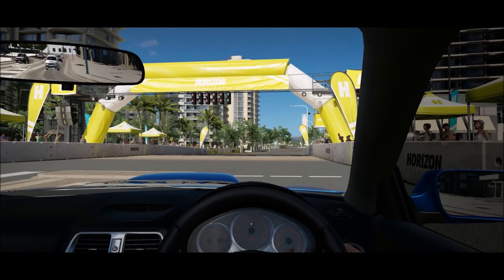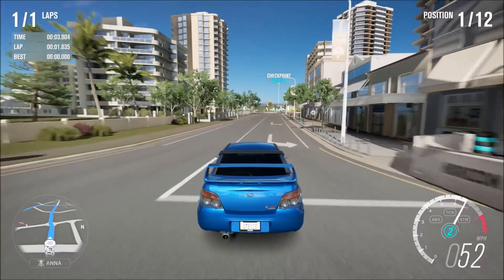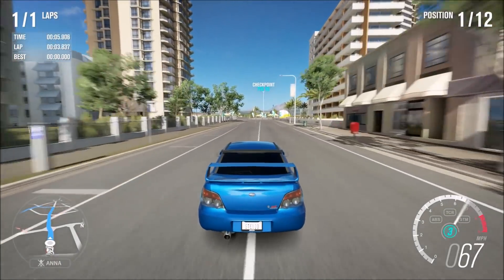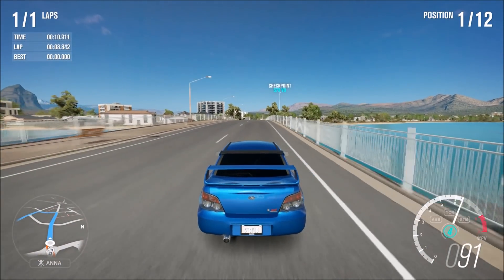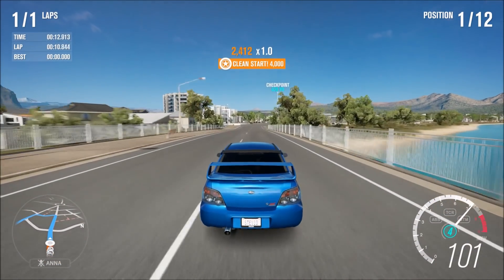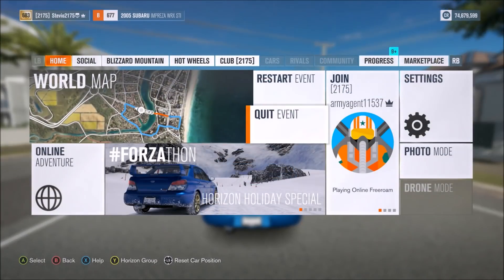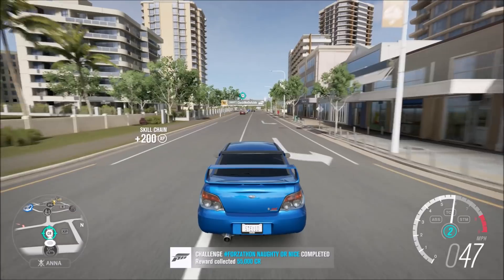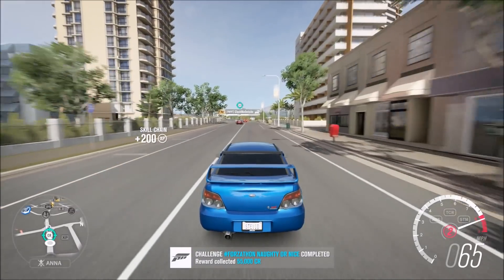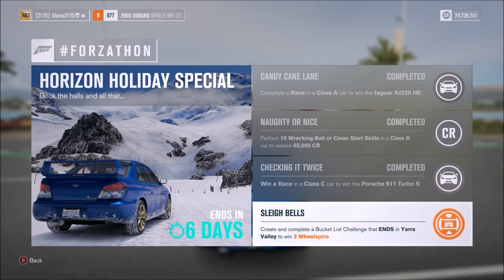Being in an all-wheel drive car is hopefully the best thing to do, so you launch really quick. Just don't let anyone touch you, don't sideswipe anything, don't smash into anything at all, and if you get the clean start, you're going to get the clean start skill to pop up — I think it's like 8 or 10 seconds for that to pop up. Then right when you see it pop up, you can restart the race — it will count, you don't need to bank the skill. After completing the 10th, you'll see it pop up and get your reward.